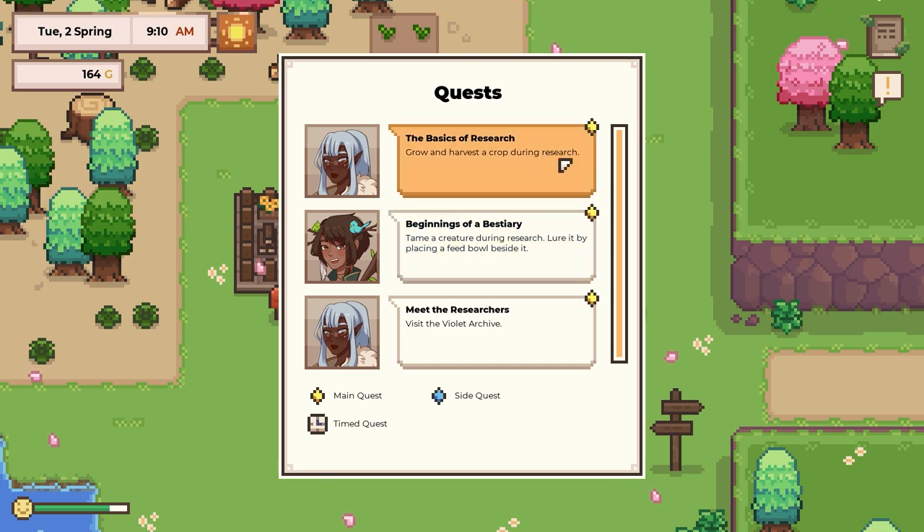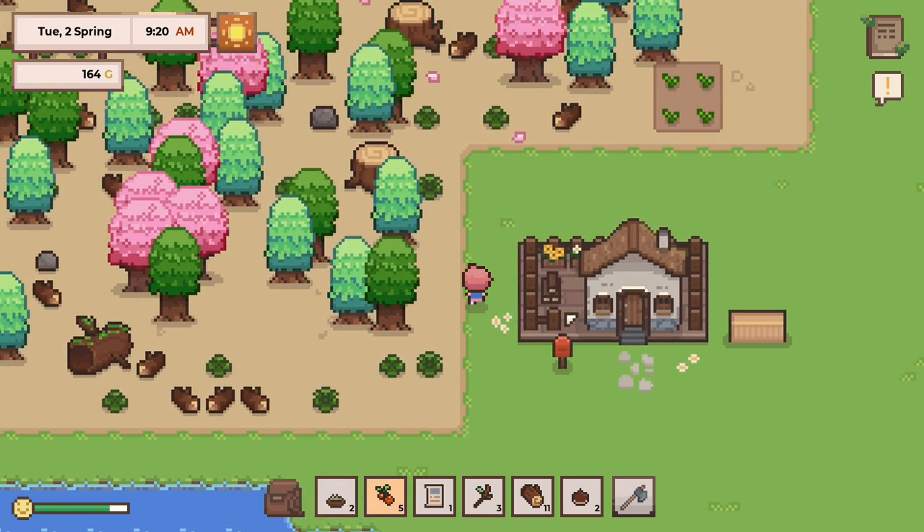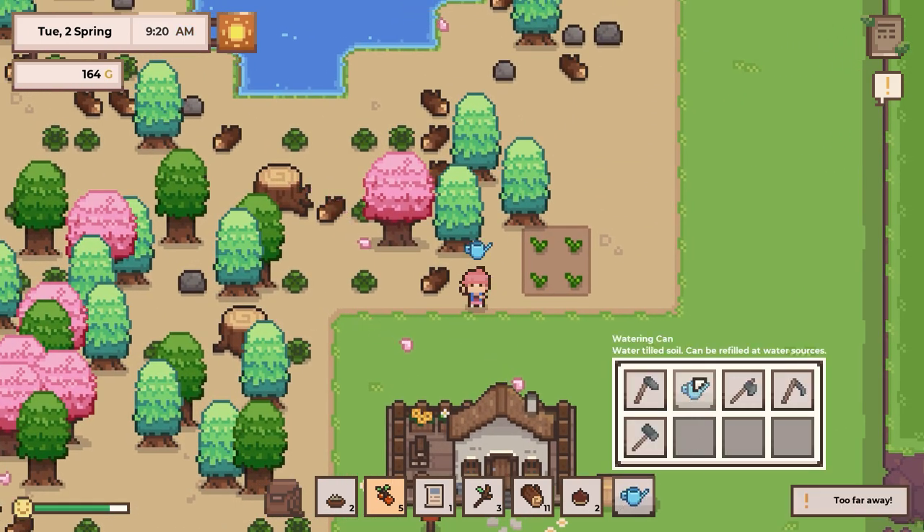Grow and harvest a crop — okay, so we're working on that, and tame a creature: lure it by placing a feed bowl beside it, and then visit the violet archives. So we got to go visit the archives earlier today. And I'll try not to pass out again.